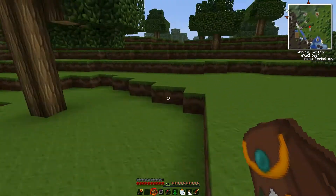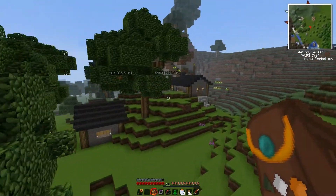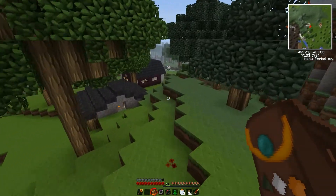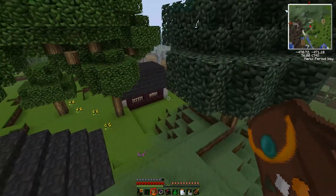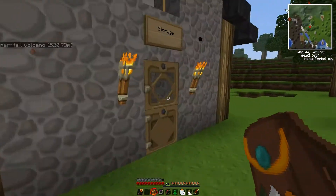Everything's sorted. I've even got it set up to take ores and dust and automatically send them to the appropriate machine over in the machine shop, then bring them back and sort them in the right chest. I spent a lot of time digging tunnels and laying tubes and wires — they're running underground so you won't see them. The mag tubes make it go pretty fast.